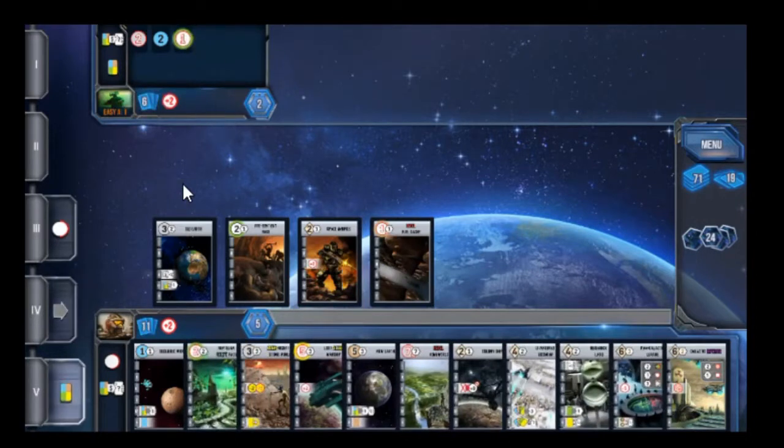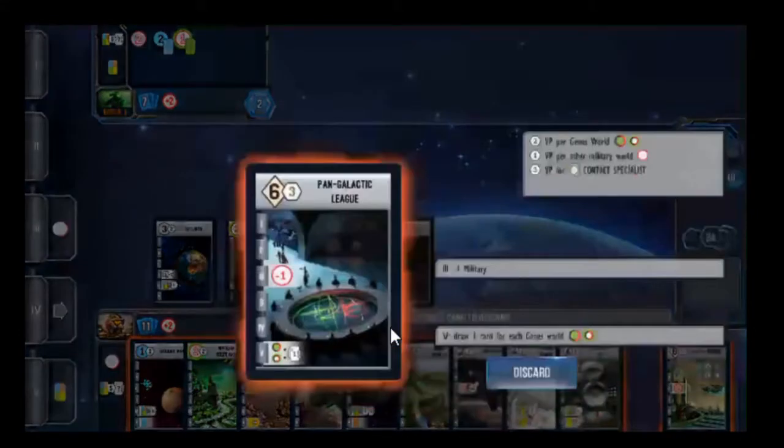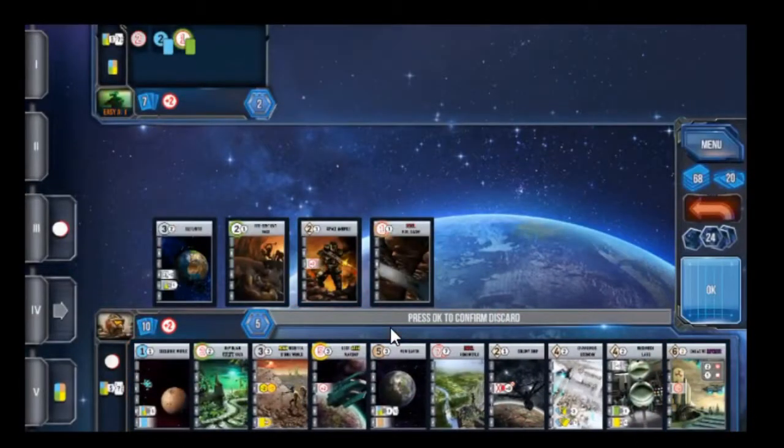Now we have 11 cards — this is not a problem we were writing to last video. So I have to discard one card down. I can tell you it's going to be this one because playing it would lower my military by one, which I don't want to happen.